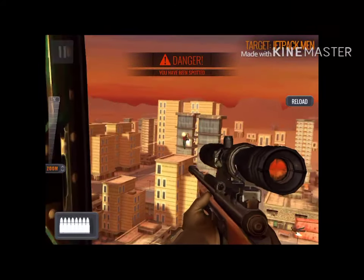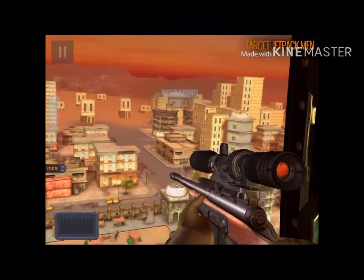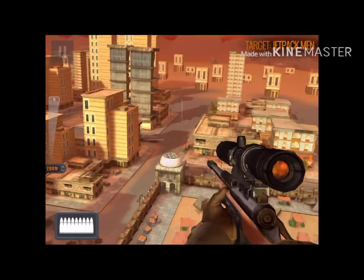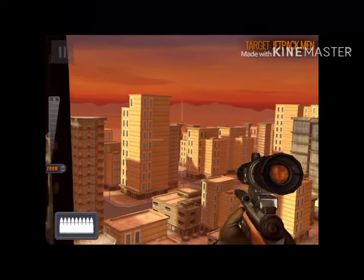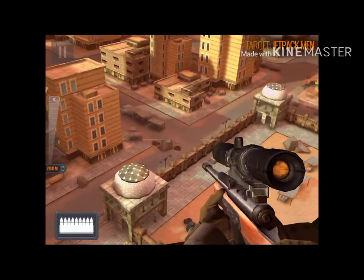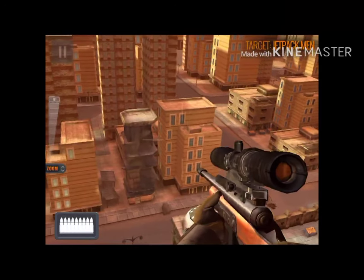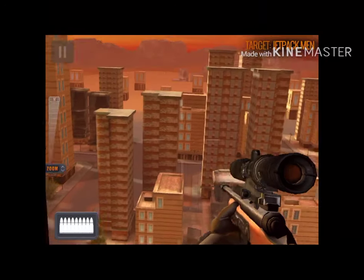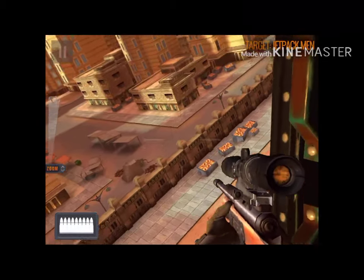I killed them. Now it's gonna be the last four guys — four at one time — and the mission will end. The next mission we're gonna do is Evil Twin. It's quite easy also. You have to aim at the right brother — you have to kill the evil one. It's simple.